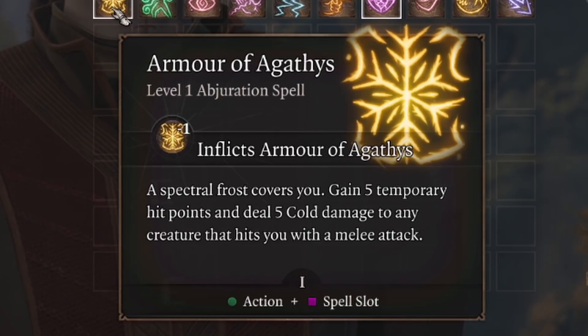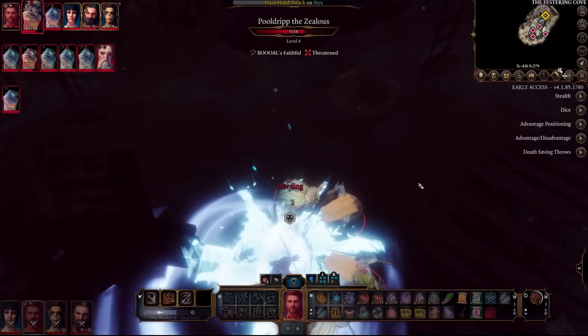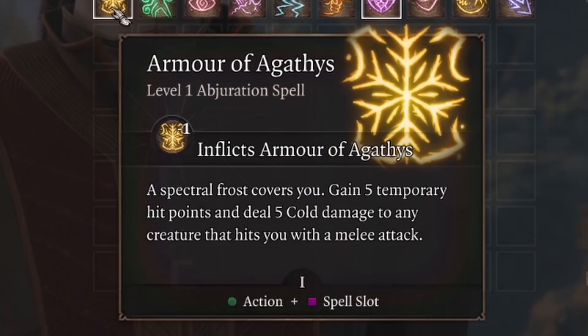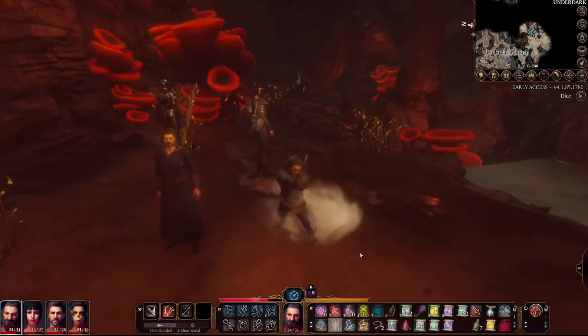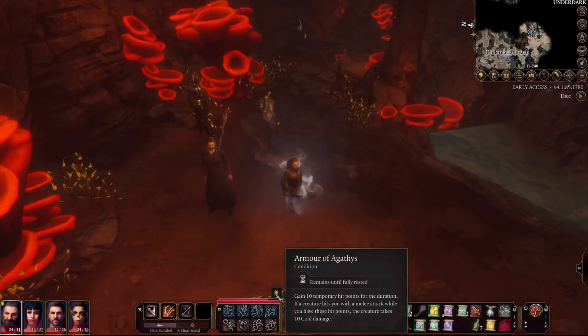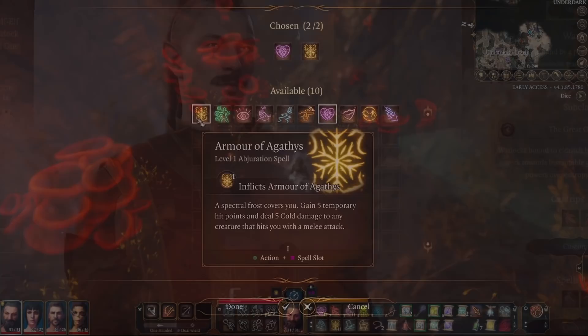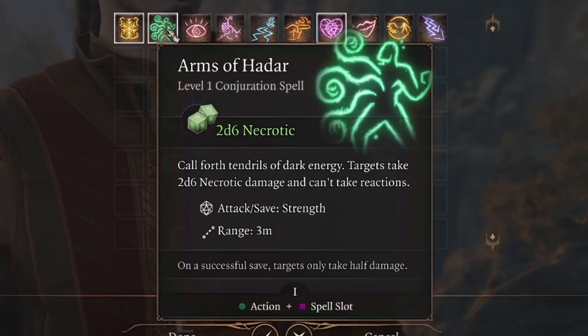Armor of Agathys gives you 5 temporary HP and deals 5 cold damage to any creature that hits you with a melee attack. Once the temporary HP is gone, the armor goes away. For the most part you're going to be avoiding melee situations with this build, so you might not get a huge benefit from the melee cold damage aspect. But starting off the day with extra HP is very helpful. The temporary HP and damage will increase to 10 when you reach level 3. It's worth using a spell slot for this because after casting it, you can take a short rest and get your spell slot back while the armor stays active. It only needs to be reapplied after a long rest or if an enemy destroys it. I definitely recommend picking up this spell at level 1 or 2.